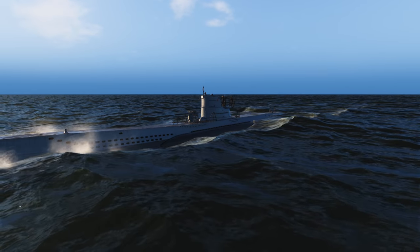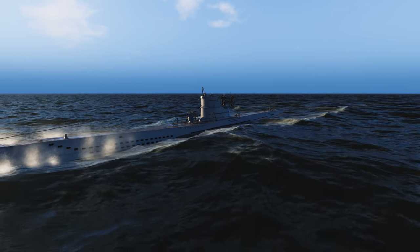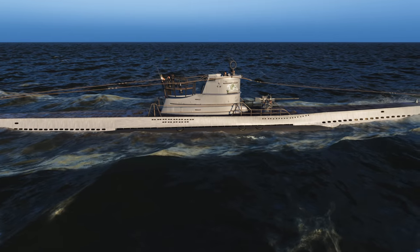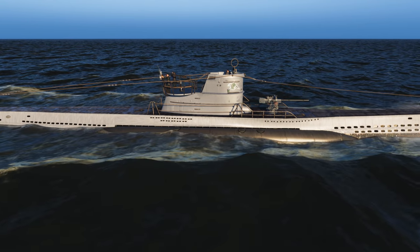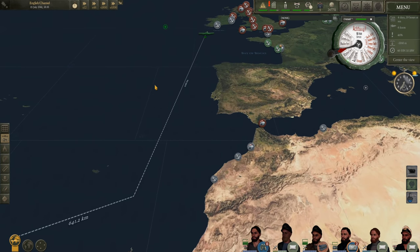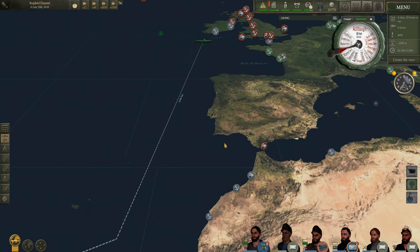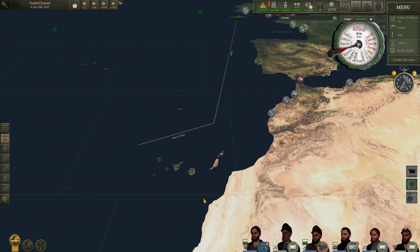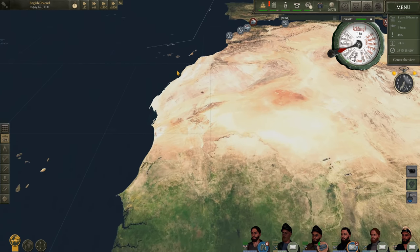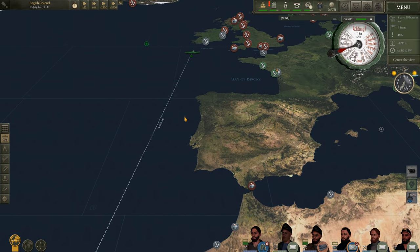Welcome back aboard U-96. In the last episode we did a raid on Portsmouth port - fairly uneventful, we sunk a couple of corvettes but that's about it. Now we're heading south towards the Canary Islands. We may piddle around Gibraltar a little bit and see what single merchant ships we can find. This area is generally fairly good hunting grounds because you have a lot of merchant ships coming up from Freetown, even Cape Town further south, all the way into the Med or up to the UK.